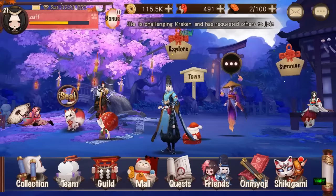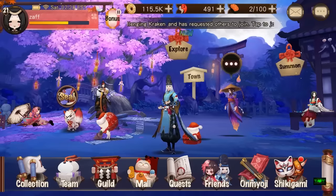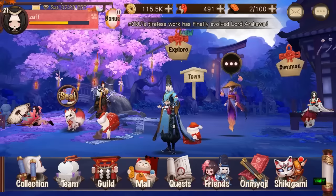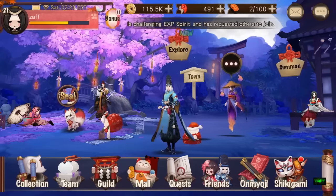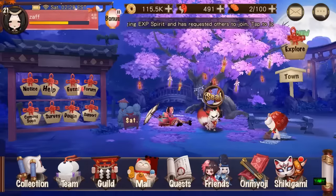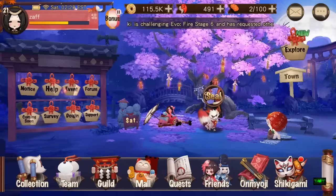Today we're gonna have a look at how to evolve a character and also how to promote a character. But before we do that I'm gonna show you guys how to get the free Ubume — I think it's called Ubume.